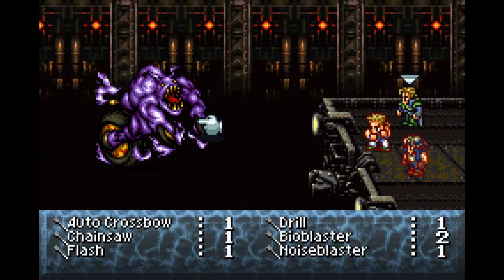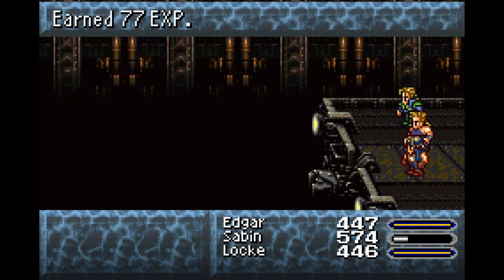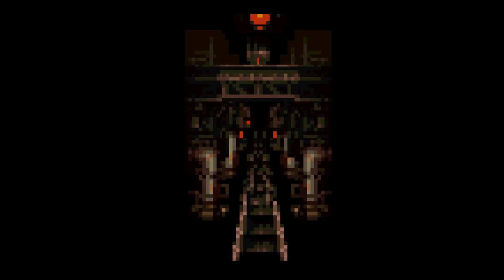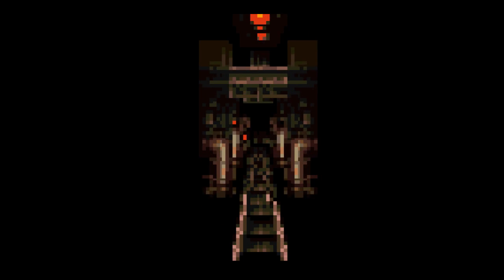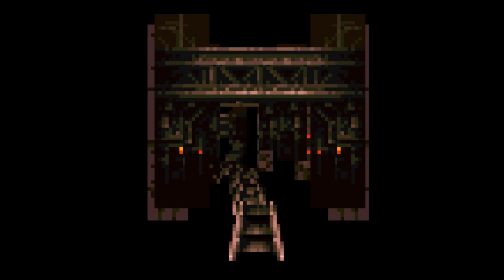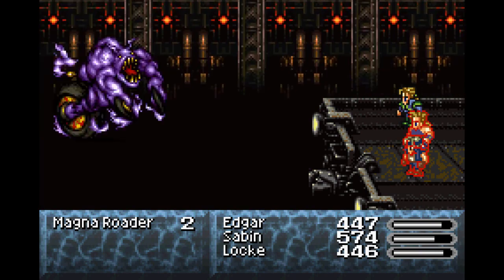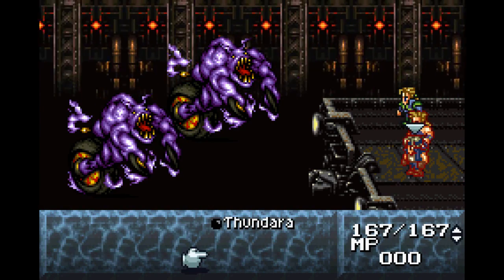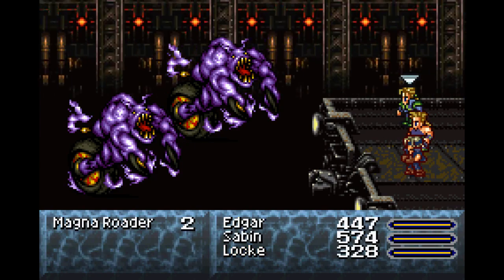It's just another gauntlet scene, like the Serpent's Trench or the Leith River - the game has several of these. You'll notice too that Edgar now has the jump command. These guys are all weak to thunder, so we're gonna pile on the thunder damage.